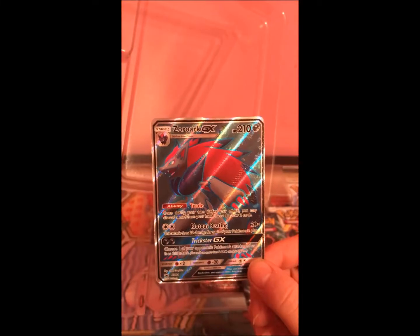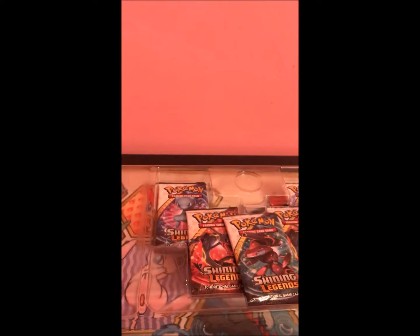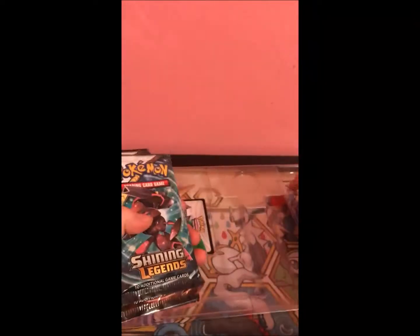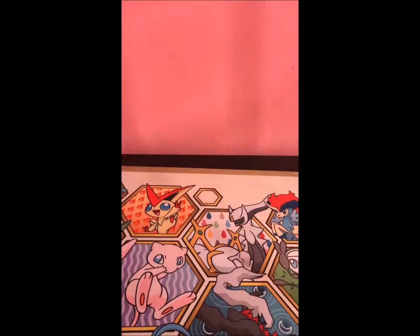These have little things in them, gonna be interesting to get out. We have a full art Zoroark GX — looking beautiful, love those reflections. And the Zoroark hollow — definitely gonna play with this if I do play it. Nice little Zoroark coin to match, and of course five Shining Legends packs and a code card so you can get the cards online.